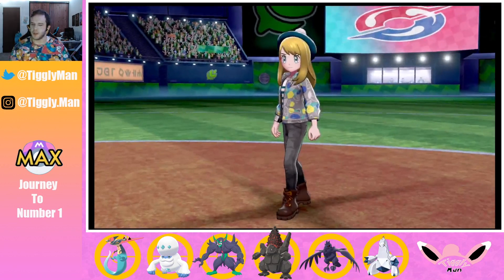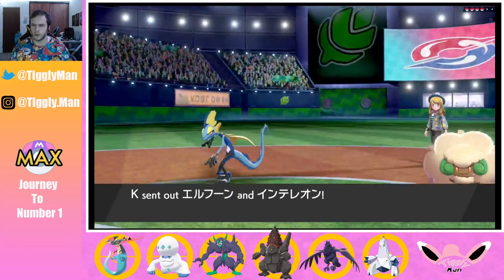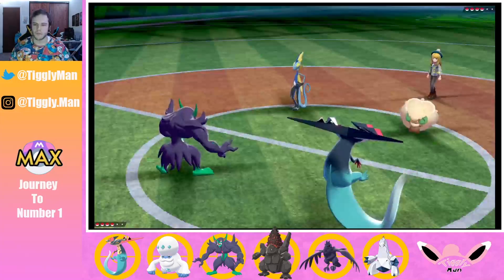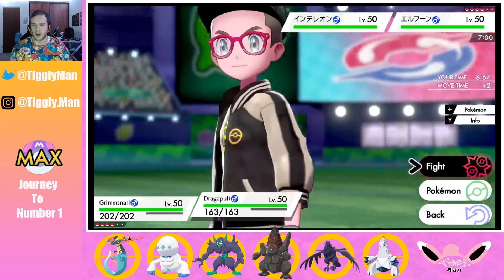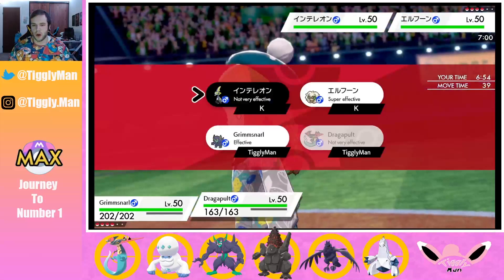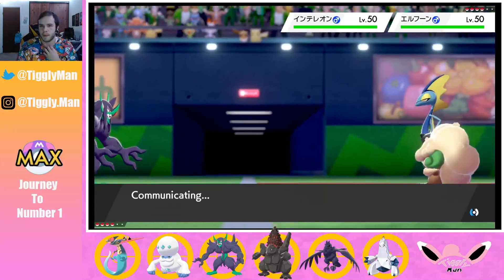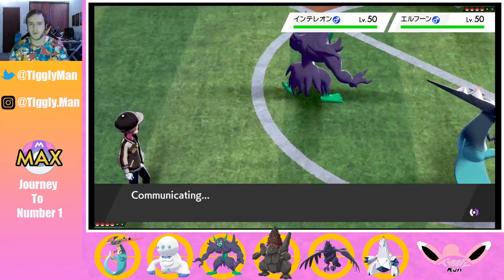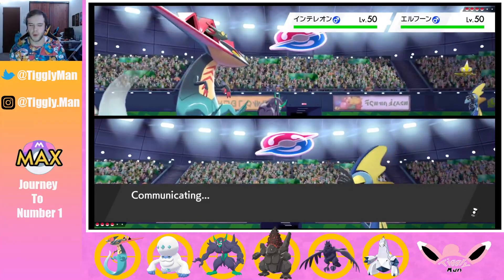Fingers crossed for a good lead pick. He probably predicted my Grimsnarl lead. Okay, I'm fine with this lead. I really want to get rid of Whismacott right now so I'm going to double up into it — Fake Out and Fire Blast. I hope Inteleon isn't scarfed — if it is, I think I'll tank an Ice Beam okay. Whismacott, just go for Tailwind like you always do.